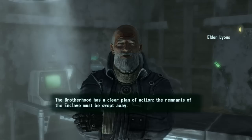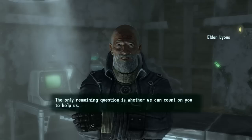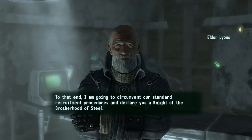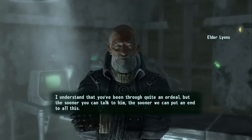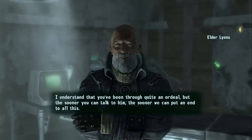"So what happens now?" Elder Lyons explains the Brotherhood has a clear plan: sweep away the Enclave remnants. The Pride has been working toward this since recapturing the purifier, and they need our help. "Is there any way I can help?" He circumvents standard recruitment and declares us a Knight of the Brotherhood of Steel. We're directed to speak with Scribe Rothschild, who can brief us on the last few weeks and where efforts are focused — the sooner the better.